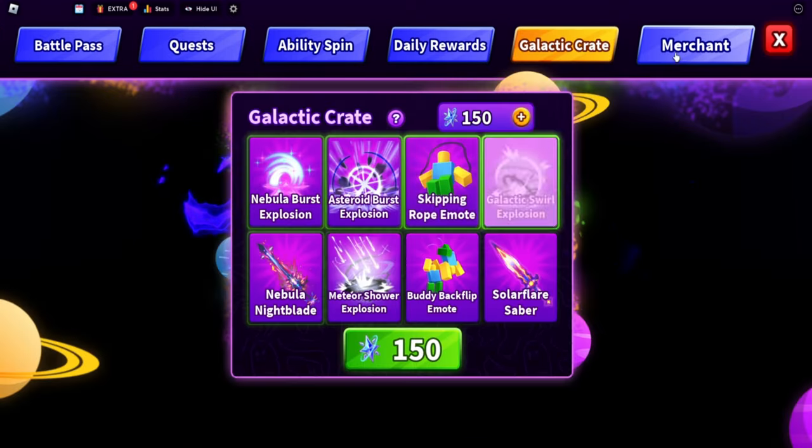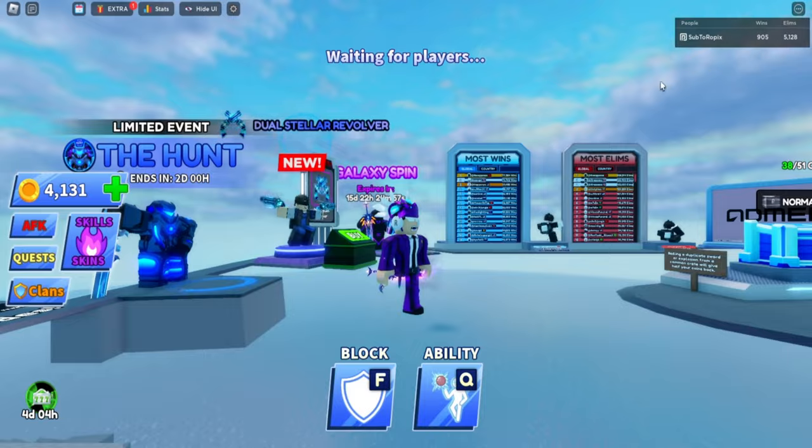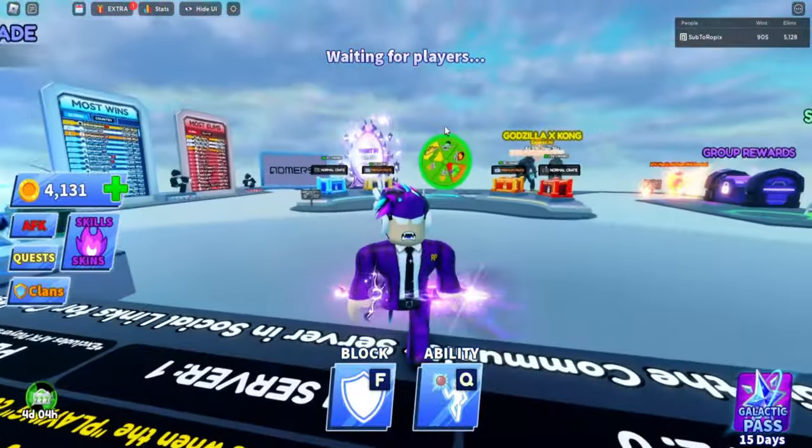The next thing you can do is go to the merchant, and as you can see right here I have a galaxy spin that I can buy for 750. That's already getting you like five or six spins. Remember, some of these are daily, but now I'm about to show you guys how you can get a lot of these spins for free.